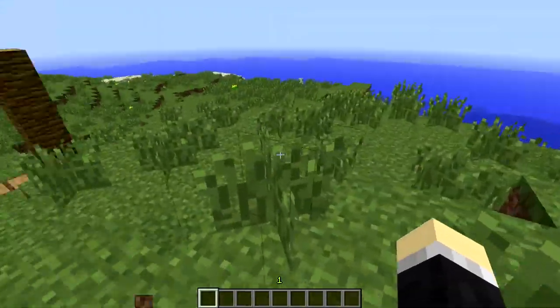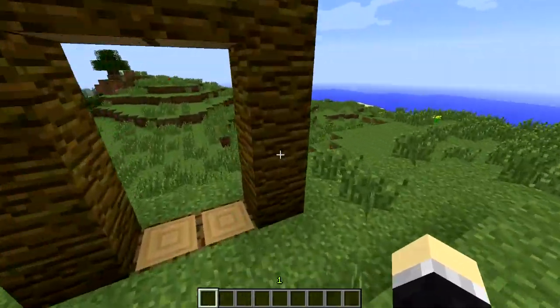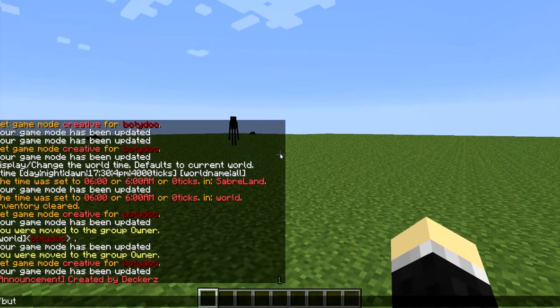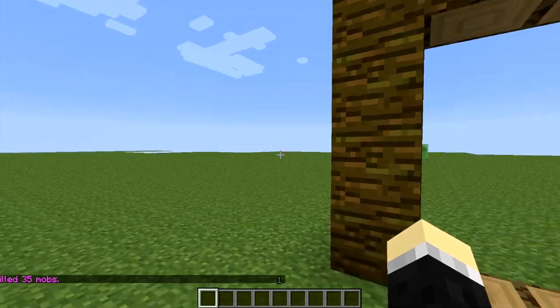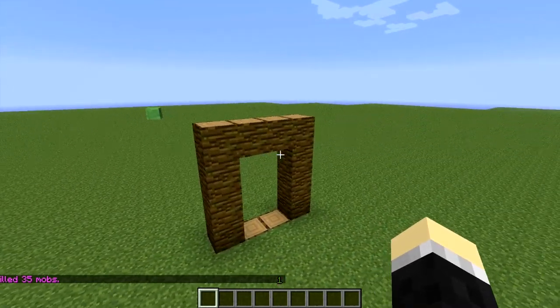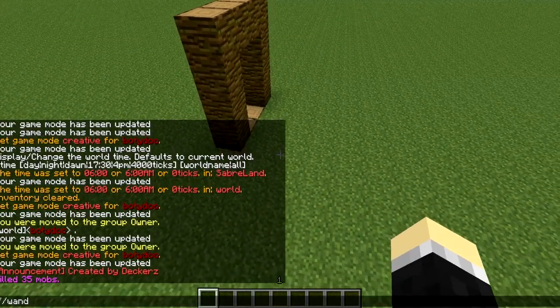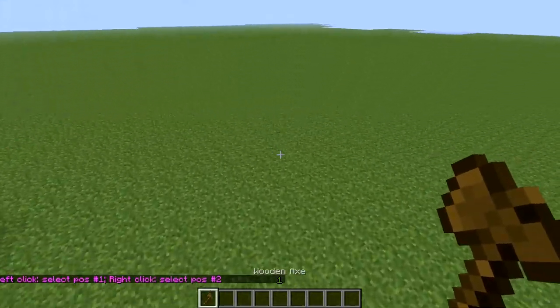I'm going to be using it on my spawn. So let's hit spawn. I'm just going to clear out some things. Now, I'm going to put this on one of the sides of spawn. First, you want to type in //wand. Got your wand up.